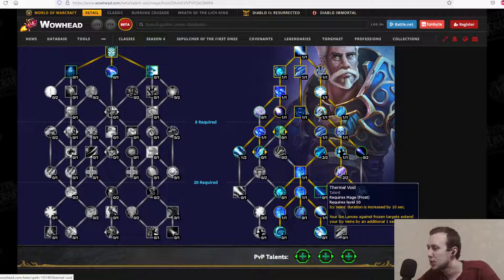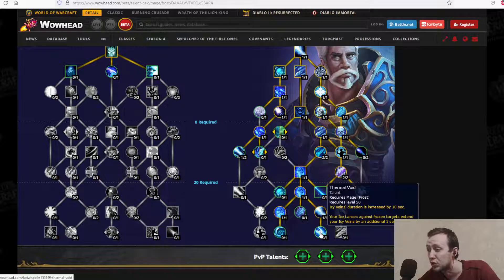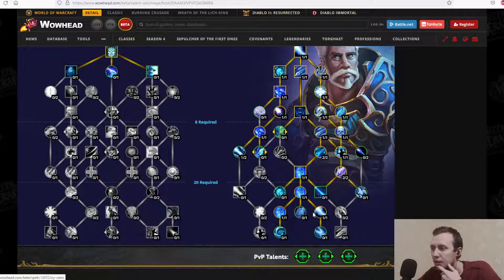Icy Veins' duration is increased by 10 seconds — so instead of 25 seconds, it's 35 seconds. Your Ice Lances against frozen targets extend your Icy Veins by an additional 1 second each. More Icy Veins duration with your Ice Lances — pretty interesting.